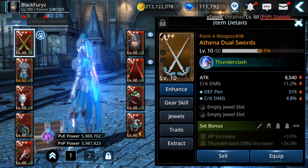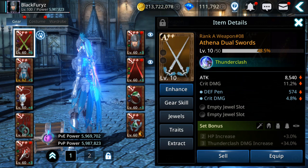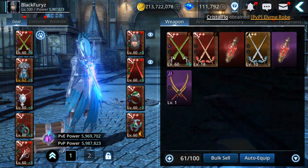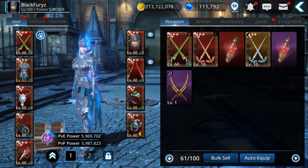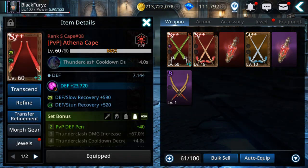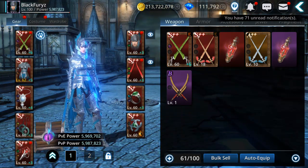Upgrade them, get them to S plus plus, and from there you can morph, transcend, or use them as material to transcend your desired gear. Let's see what we can do here — I want to get these two to plus five to get the extra buff from refining.